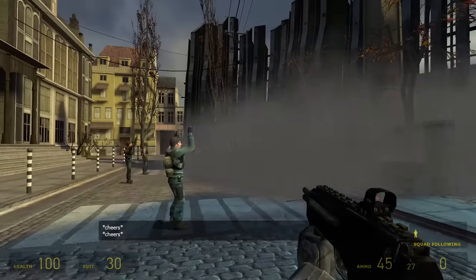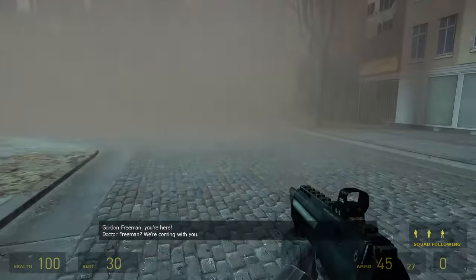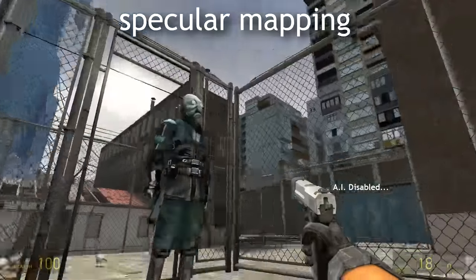Before I get to the bad things, let's talk about the mixed bag — stuff that some people might like and some people might hate. First things first, the day one build uses specular mapping instead of thong.